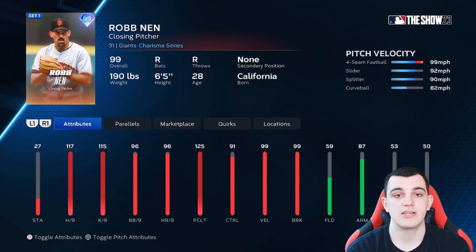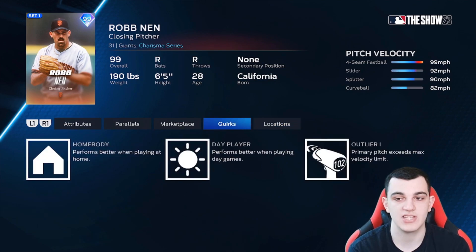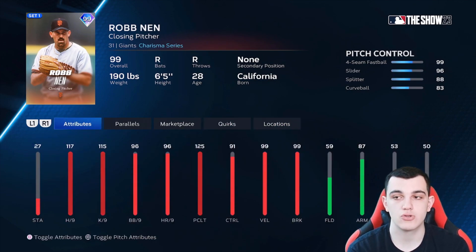Rob Nen is another S tier reliever. 117-115 per nine, 125 clutch, 99 velocity, outlier on the four-seam. Very good control and break. Four-seam, slider, splitter, curveball. Another very good reliever — S tier.